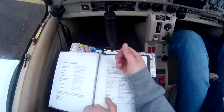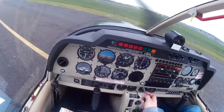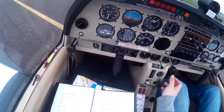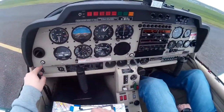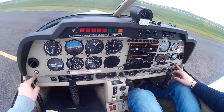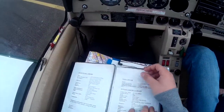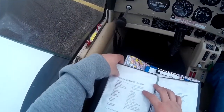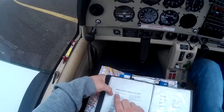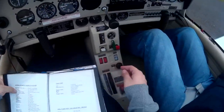Voltmeter — green. RPM — vital. Actions prior to flight. Fuel shut-off valve. Trimmers are set for takeoff. Carb heat is cold.